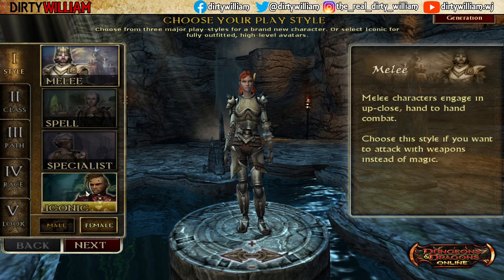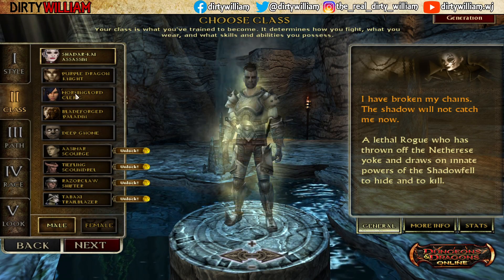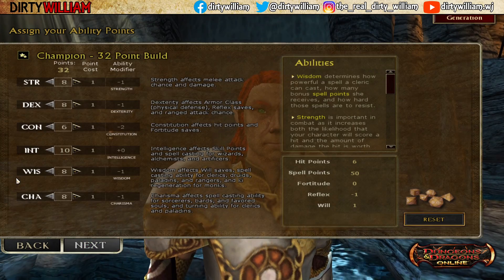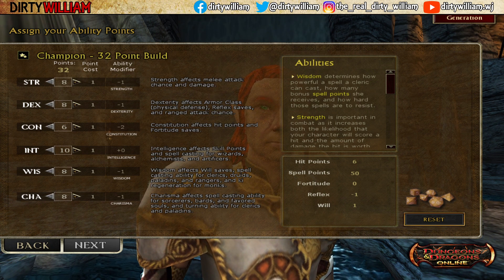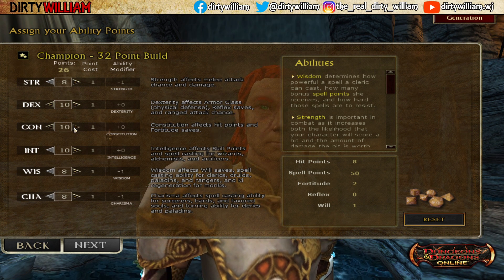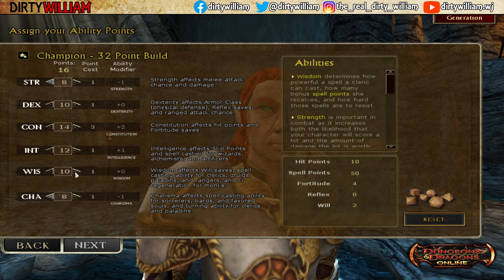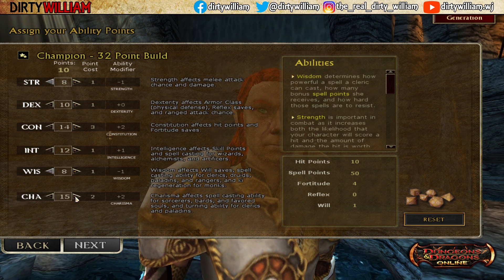We're going to start with an Iconic. We are going to go Morning Lord because we're going to start off as a Morning Lord. Dexterity we're going to go to 10, Constitution is only going to be 14, Intelligence we're going to bump up to 12, Wisdom we don't do anything to so leave that alone, and Charisma we're going to go to 18.